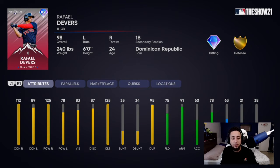Fielding and speed aren't there for Devers, but this card is going to be pretty deadly against right-handed pitching — a lefty stick off the bench, I don't see why not. Rafael Devers also has a pretty cheesy batting stance from what I've used, so he's a pretty decent diamond card overall.